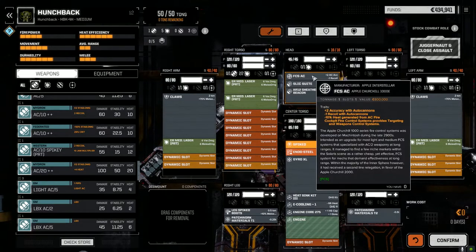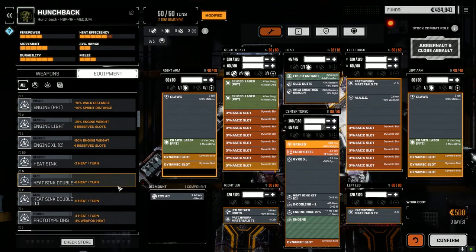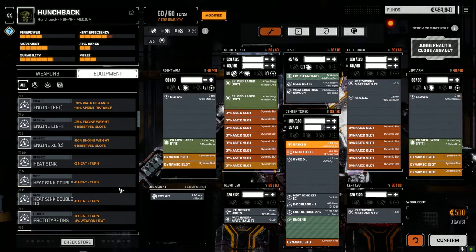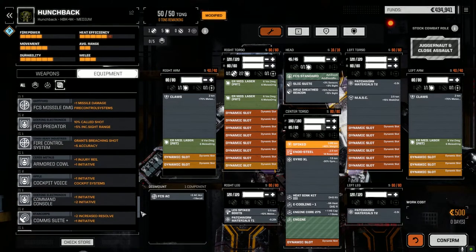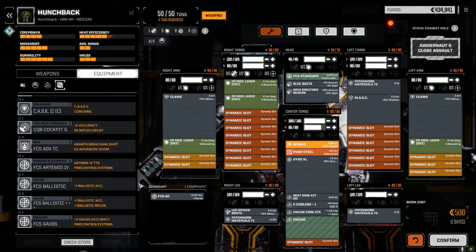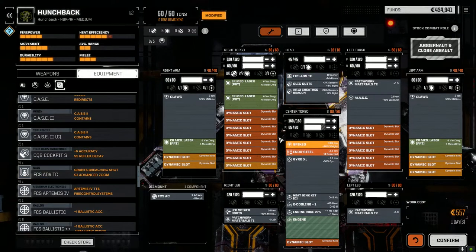We didn't have any room for an ECM in here, so we did have to go with the AR-12 sheath beacon in the head, which is actually pretty good for an ECM substitute. I forgot I put this fire control system in — we don't actually need that one now. I had it in here when I had the AC-10 to try and mitigate the recoil and give us more accuracy. Let's see what we have for energy... It doesn't look like we have anything energy-wise. Having a fire control system in is better than not having one, so let's add it anyway and confirm this.